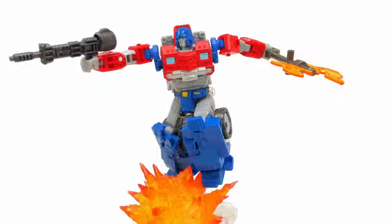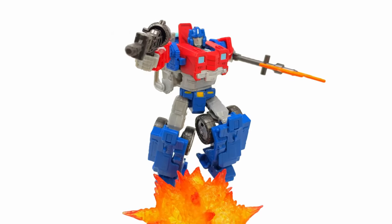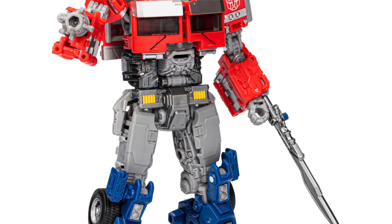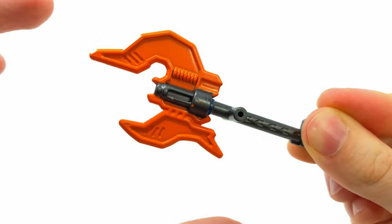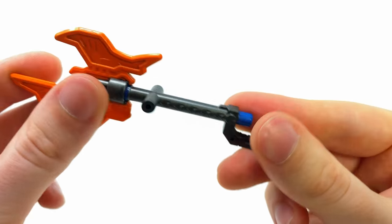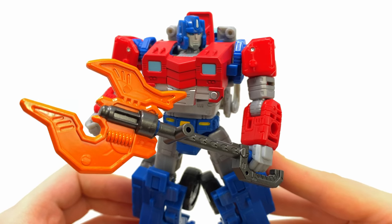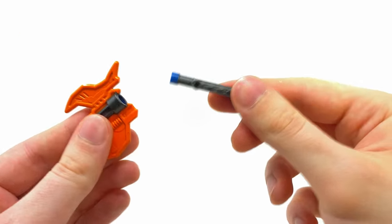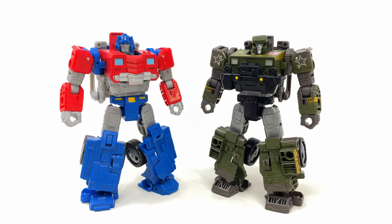He comes with the same blaster and ammo clip as the Siege Hound — I like the customization ability, being able to swap the ammo belt to either side or remove it and attach it to the back. One new accessory that I think is sick is the Cybertronian energon axe. The second I saw it I thought about using it with my Studio Series Rise of the Beasts Optimus Prime. The spiked edges, decent paintwork, and sculpted grip detail are all great. You can remove the tip for vehicle mode storage.